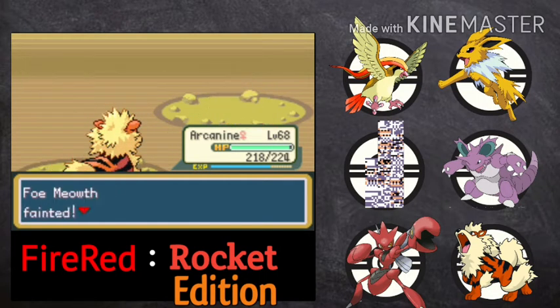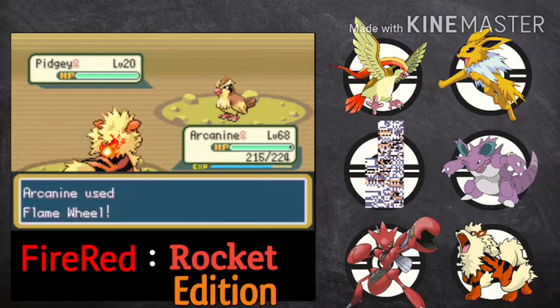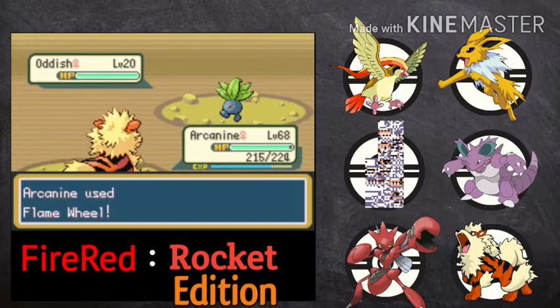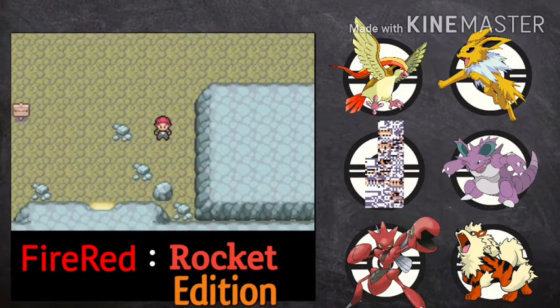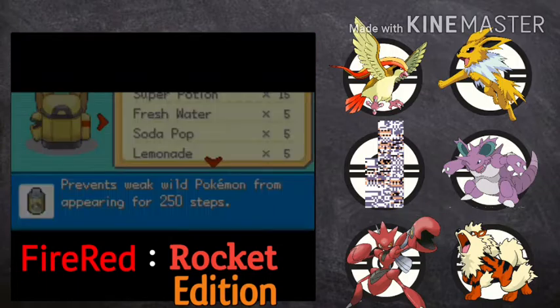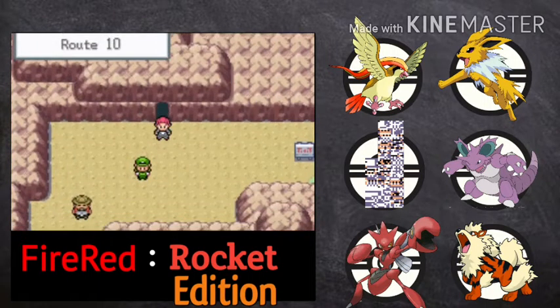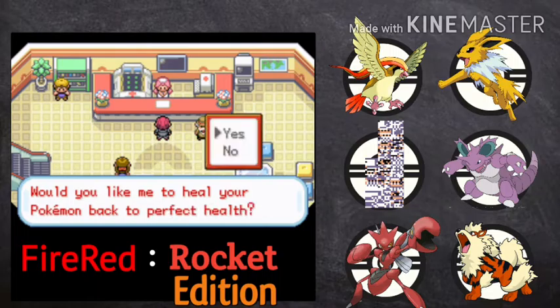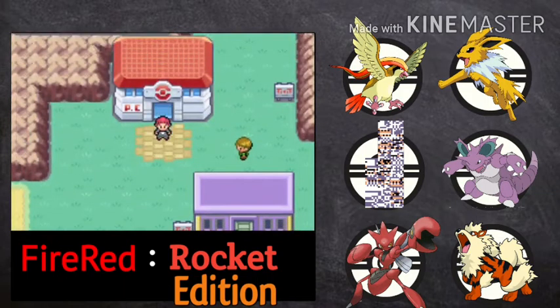Don't feel sad if I don't choose your favorite game — maybe you recommended 2 games but I selected someone else's. Don't be disappointed; your game will be there and I am going to do a let's play on it in the near future. Most of the games suggested are completed as per their names. I quickly checked on GBA hacks whether each game was completed or not, and most are completed with only a few in beta. I am obviously going to select full games first.